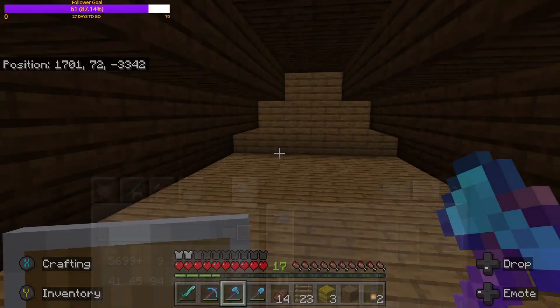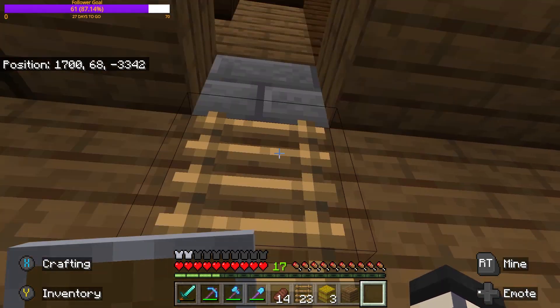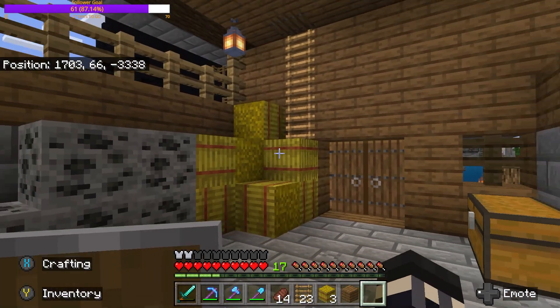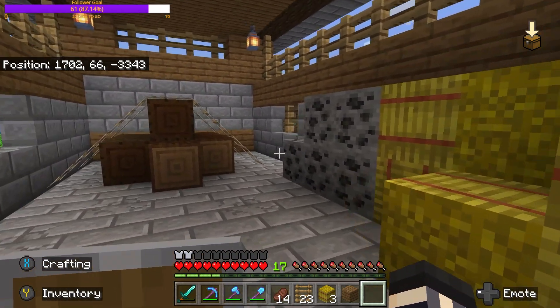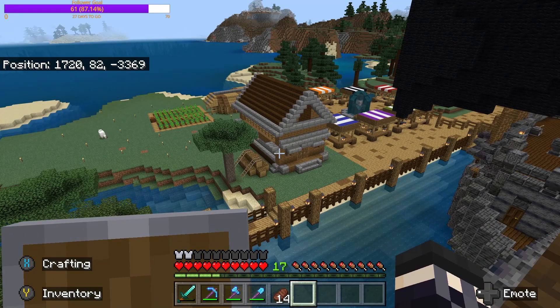I wanted to use the attic for something — maybe store random stuff up here that the villagers might need. More hay perhaps. They've got their hay in here, they've got coal, they've got wood — they are set for the winter. It does look nice. And here we have it from the outside view — as you can see I put some logs on the outside as well. If you guys enjoyed today's build please like and subscribe. If you have ideas for what to add next, let me know down in the comments below. I'll catch you guys in the next one — take care everybody!